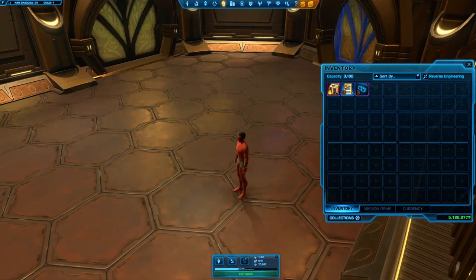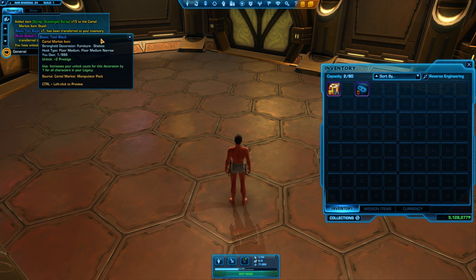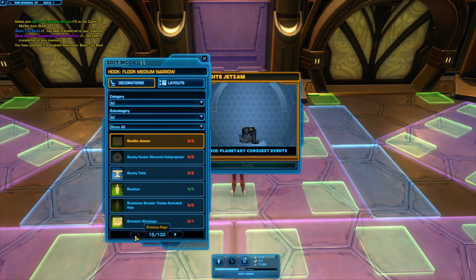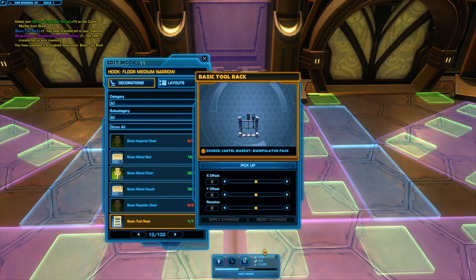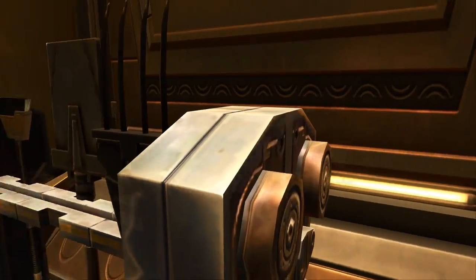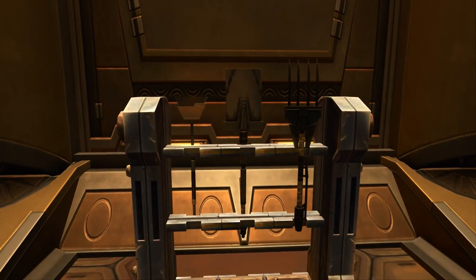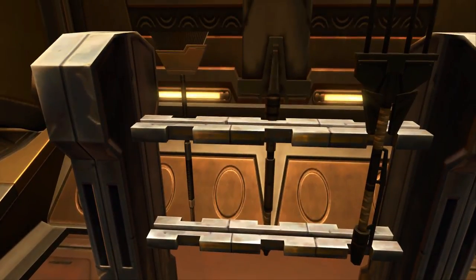The first pack contains a basic tool rack - that sounds exciting - and a Rune Seeker Supplementary Body Armor. Let's go to the item stash and take a look at the tool rack and body armor. The basic tool rack - it looks more like a rake. Of course, it's a tool rack, Charlie - there's a brush, a spade, and a rake. Very Star Wars-y, they kind of look more Zekulon.